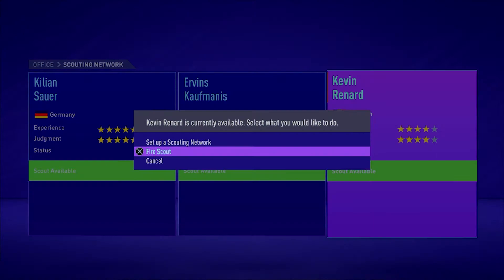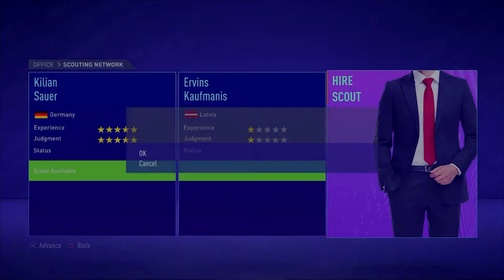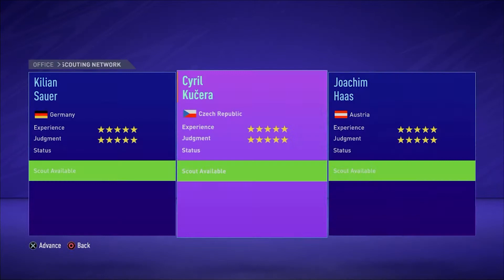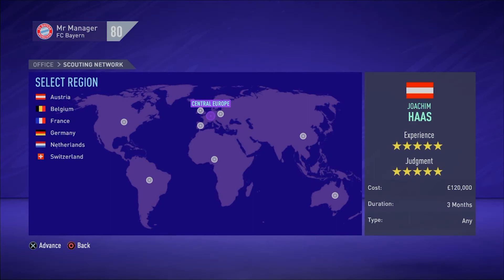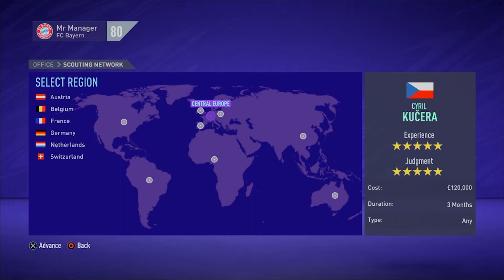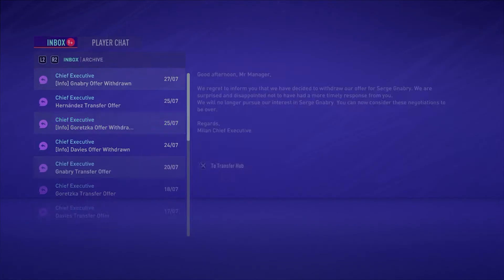I'm going to be using five star five star and a one star one star, logging the results and then showing you what happens with each rating so you can see if it's actually worth upgrading your scouts. Now we've got our three five star scouts, we'll send them out all in the same region to make sure that's fair. We'll send each of them to their own home country if possible, and they are all going to their home countries at the same rating, so this should give us a reasonably fair idea of what kind of players a five star five star scout can actually find.